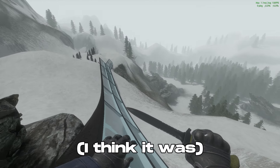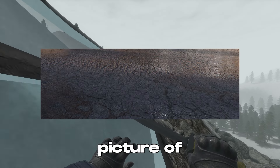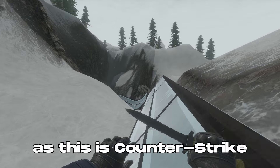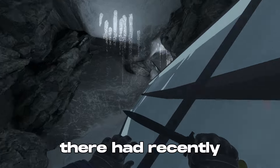So last night the official CS2 Twitter account updated their banner to this seemingly innocuous picture of what looks to be just some concrete, but as this is Counter-Strike, nothing can ever be that simple. Now if you look closely, you can see the floor is a little wet, almost like there had recently been some rain.